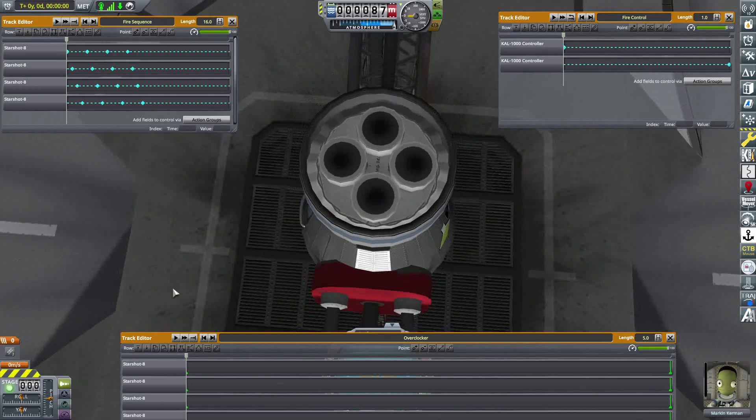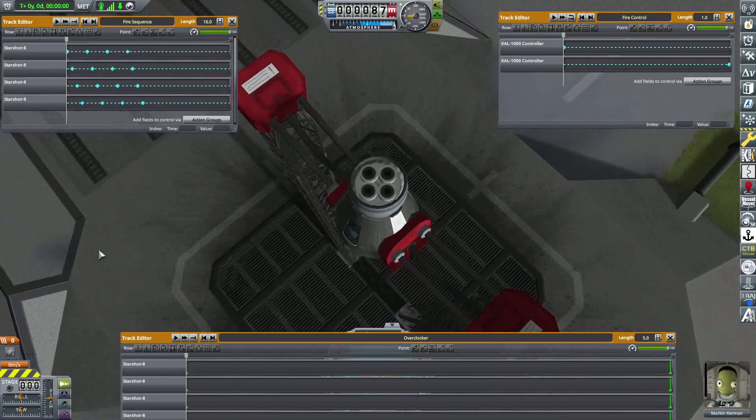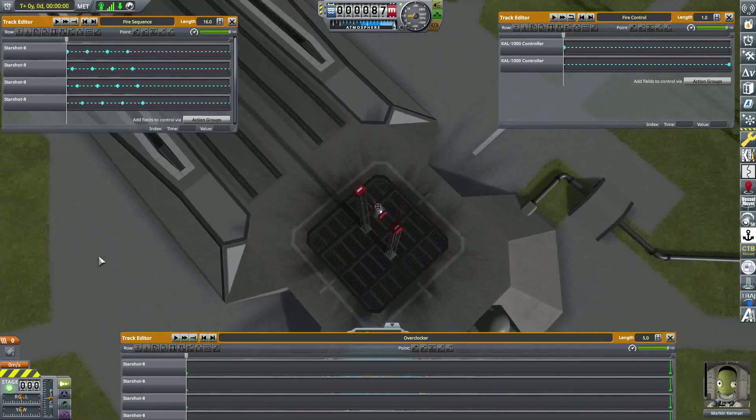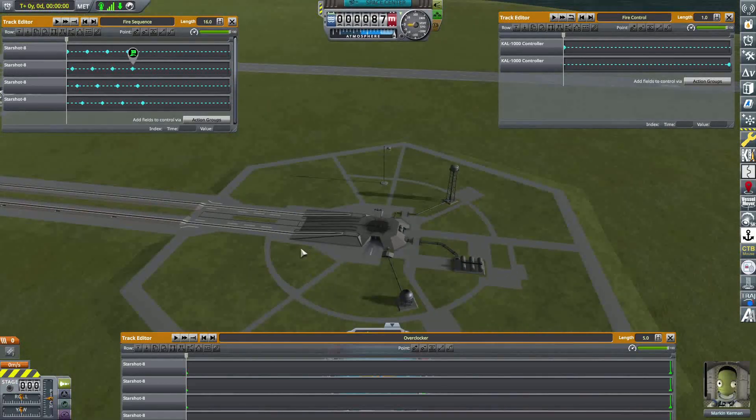In any case, I want to have the overclocker visible here because when they were placed in symmetry, it was playing all of them, so it was messing up the overclock. That shouldn't be a problem now, but just in case it is, I want it open on the screen so I can see that while I do this test.